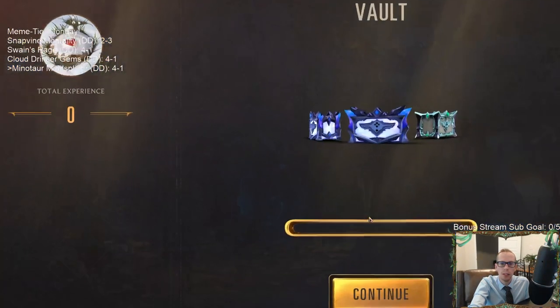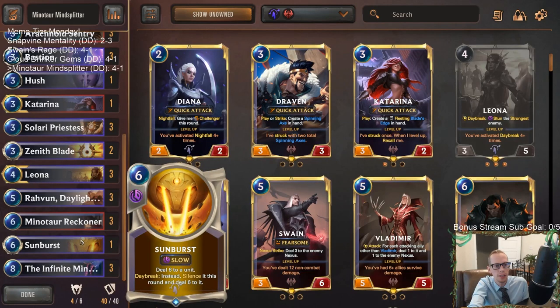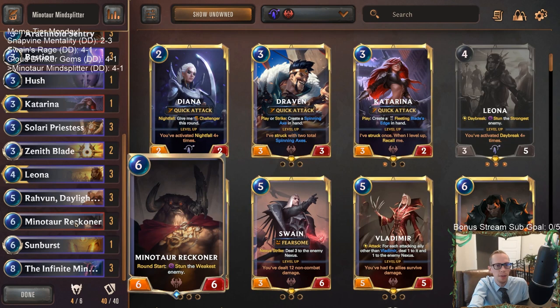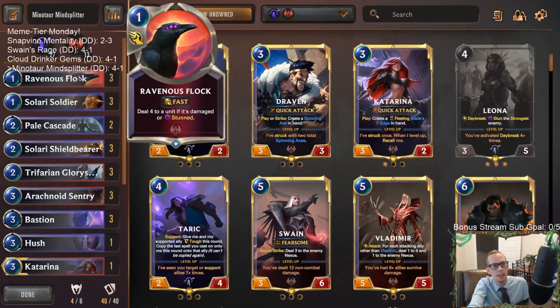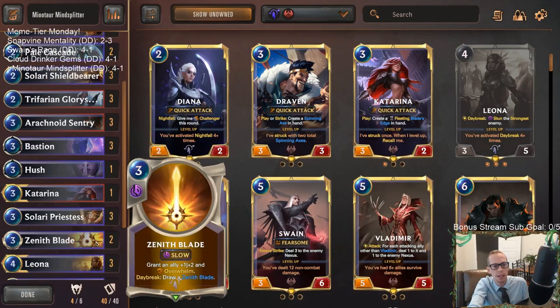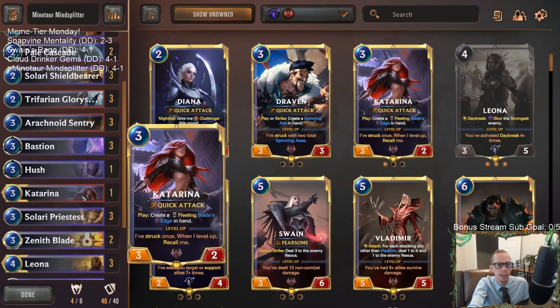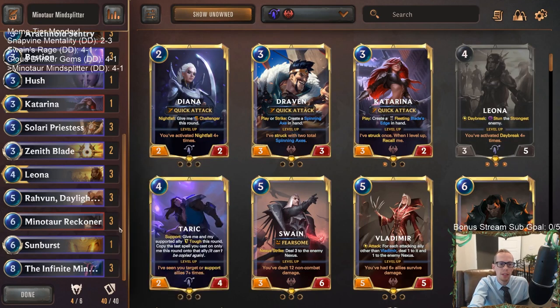We went four and one! Of course we play our Meme Tier decks in Normal so the competition is a little easier than playing in Masters. The best game was definitely against frostbite midrange where we really got to see Minotaur Reckoner and Infinite Mind Splitter do their thing with Leona and Robin. This was a viewer-submitted deck request to build around those two cards — with donation decks you can also just have me build around a couple of cards if you have an idea.